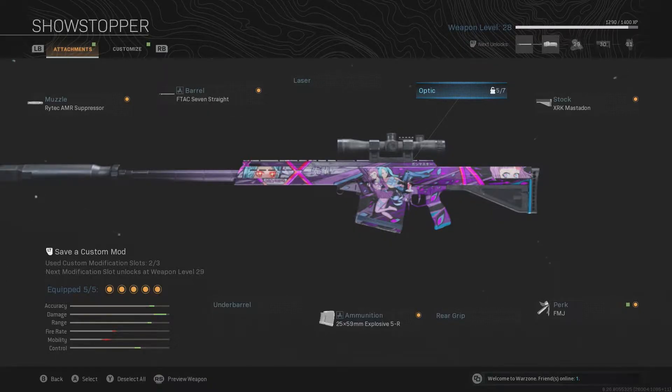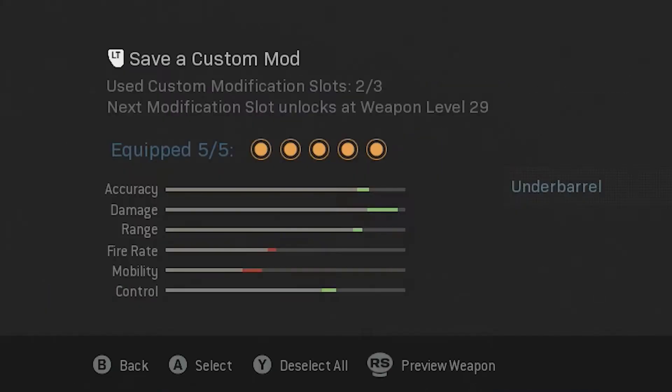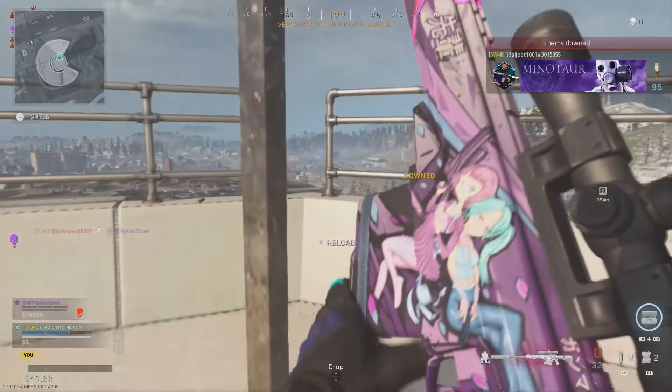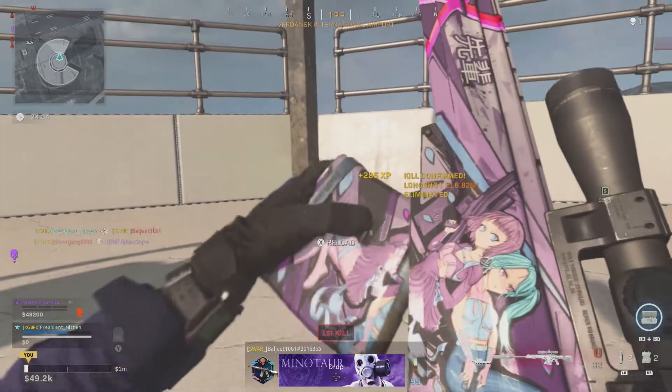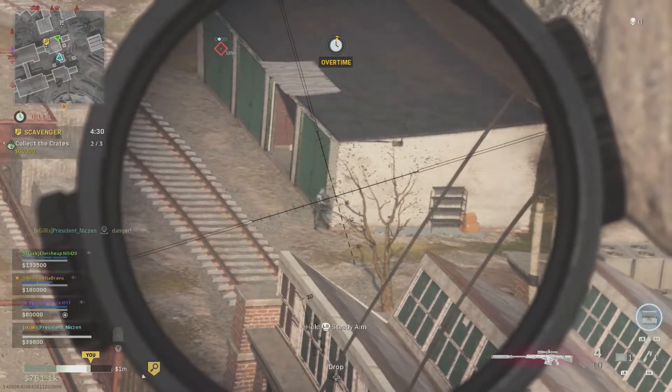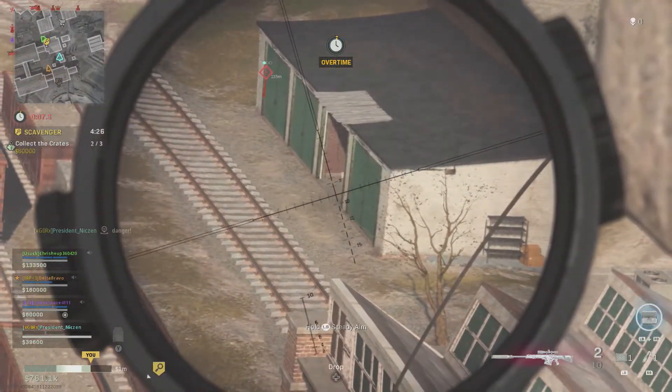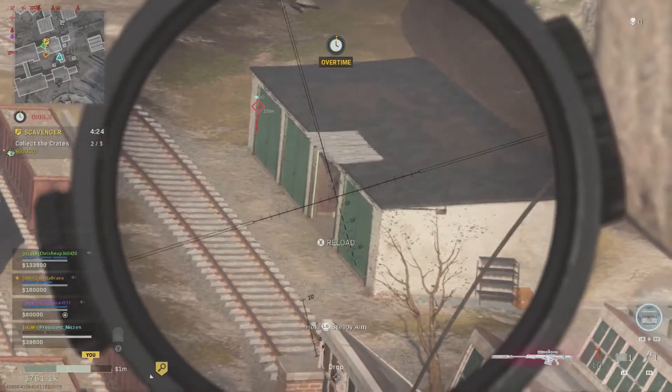So here's what the showstopper looks like. Looks pretty much the same as the showcase, but with its damage maxed out and its accuracy has a buff. Now of course mobility and fire rate take a hit because of this, but if you are using this gun right, you will really only need one shot. Probably my favorite part about this gun too is the fact that you only need to get it up to level 27 to have all of these attachments.